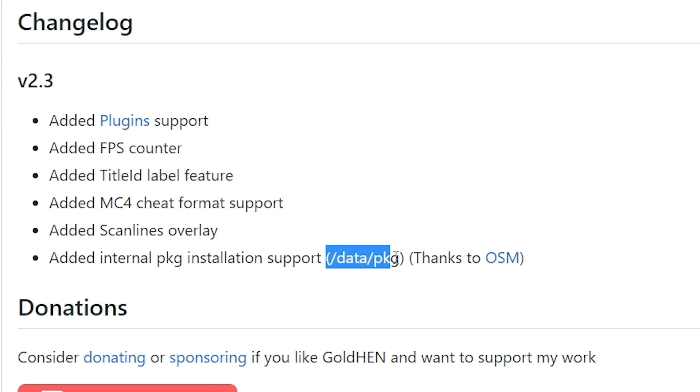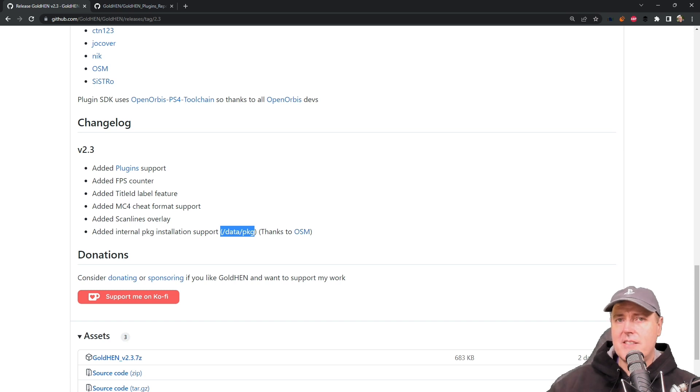There is also added internal package installation support coming from the /data/pkg folder. What this is going to allow you to do is that if you've got a PKG file and you'd like it to be installed, you can just move it over via USB or FTP to the /data/pkg folder and it will install that package file for you.